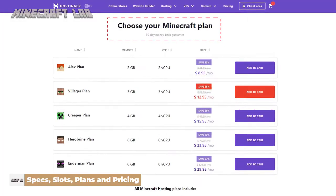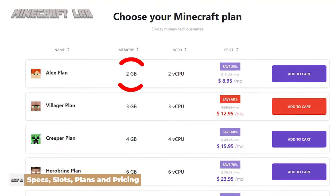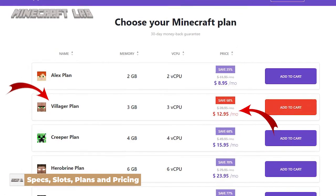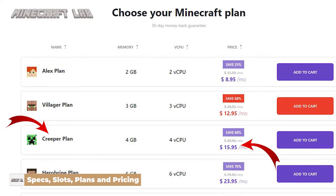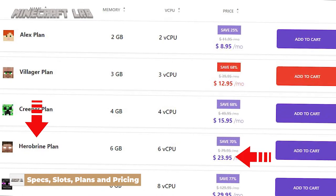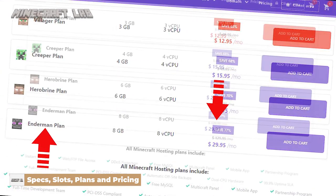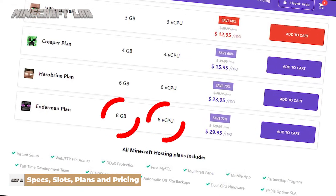Now let's get to Hostinger's Minecraft hosting plans. Their plans start from the Alex plan at $8.95 a month, with two gigabytes of RAM and two virtual CPUs, good enough for a few friends. Next is their Villager plan at $12.95 a month, with three gigabytes of RAM and three virtual CPUs. Their third plan is the Creeper plan at $15.95 per month with four gigabytes of RAM and four virtual CPUs. Fourth is the Herobrine plan at $23.95 per month with six gigabytes of RAM and six virtual CPUs. And lastly is their Enderman plan at $29.95, giving you eight gigabytes of RAM along with eight virtual CPUs, meant for a large number of players.